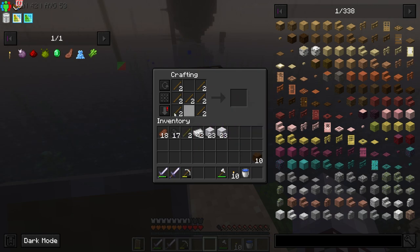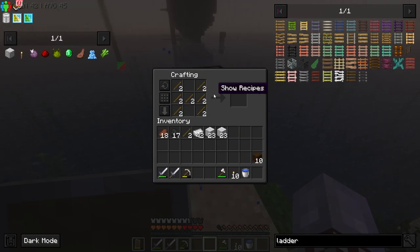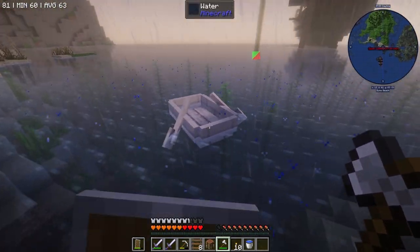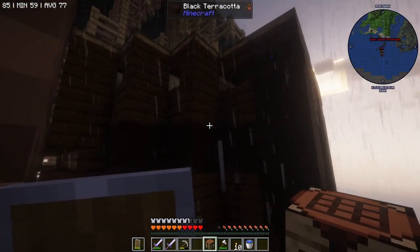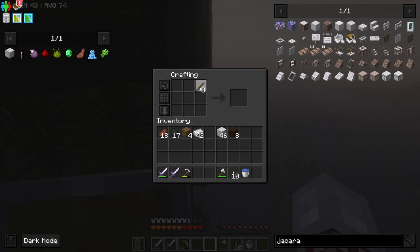I think I want to go ahead and make some ladders. Let's go ahead and make some sticks. Wait - ladders are different now, I'm so confused. How do I make ladders? Okay, I guess spruce will suffice. It gives us four ladders at least. All right, now let's go ahead and get back up on the ship. Please be enough - I might need some more.